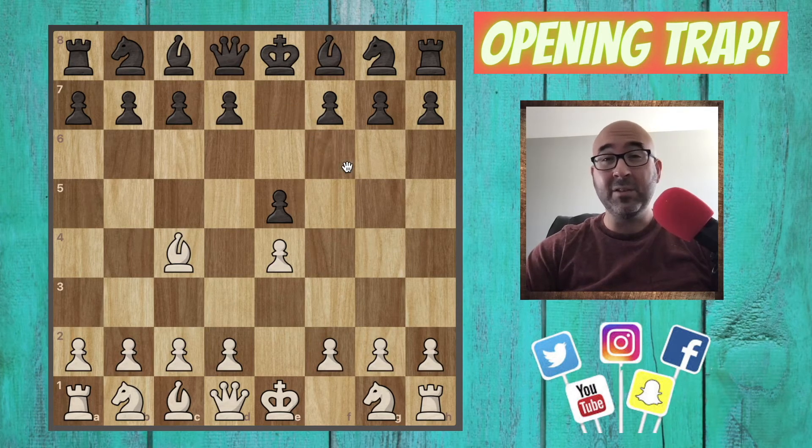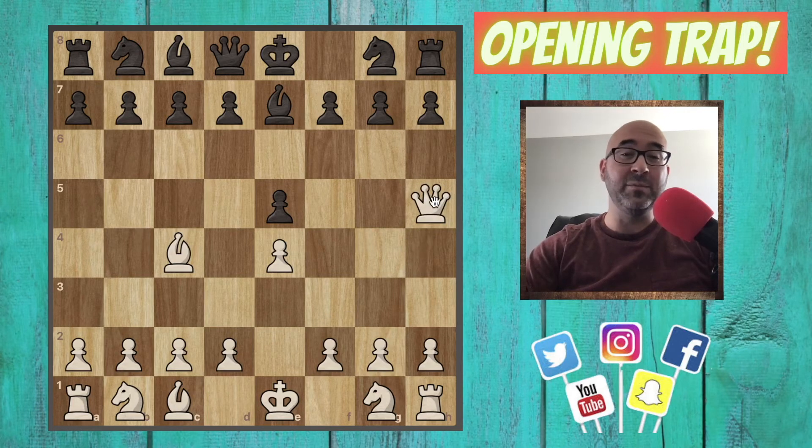What nobody ever talks about is this little move bishop to e7. And why is that? Well, the reason this move is bad is because we have this beautiful queen to h5. We have put our opponent in a very, very dangerous situation here. We're attacking checkmate on h7, and we're also hitting the pawn on e5. So how can they protect against both of them?